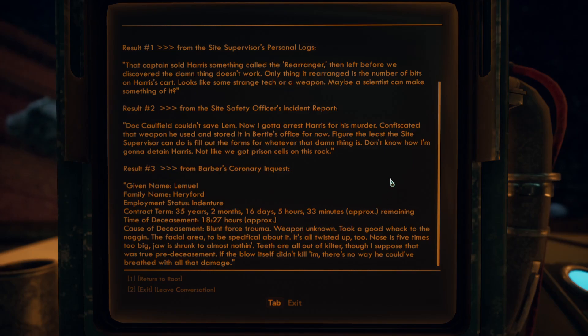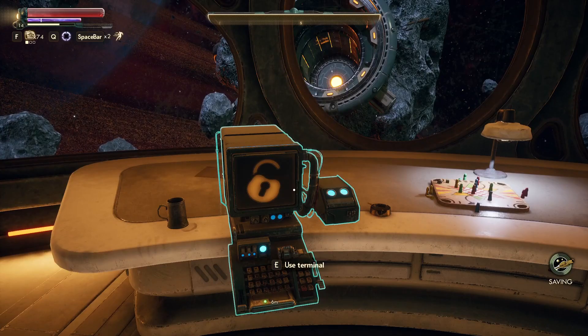Result three — from the Coroner's Inquest: given name Limuel, family name Harryford, employment status indenture, contract terms 35 years 2 months 16 days 5 hours 33 minutes remaining. Cause of deceasement: blunt force trauma, weapon unknown. Took a good whack to the facial area — nose is five times too big, jaw shrunk to almost nothing, teeth all out of kilter. If the blow itself didn't kill him, there's no way he could have breathed with all that damage. Sounds like he got rearranged.